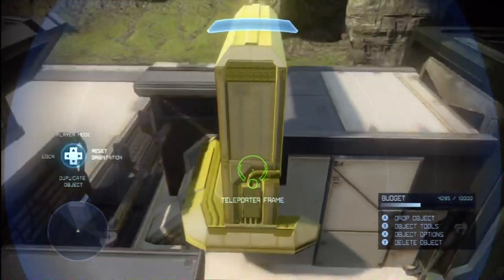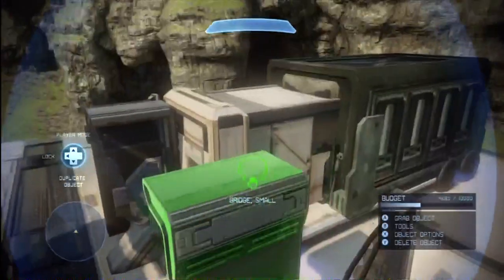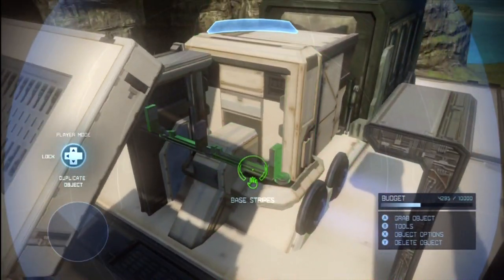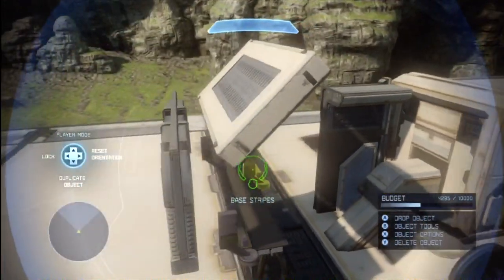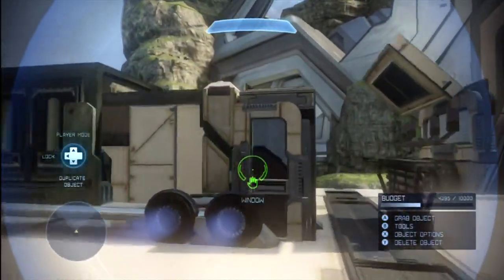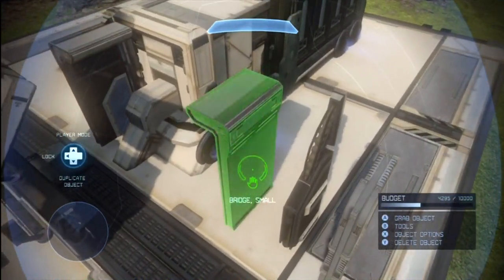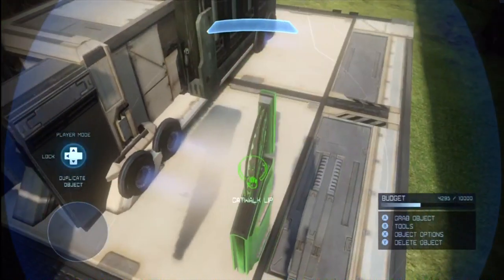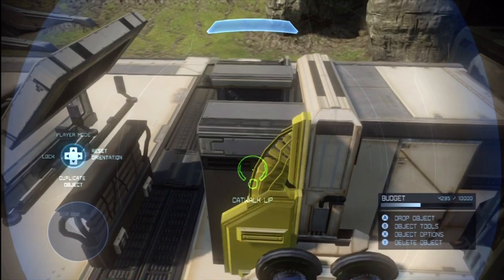He's got a teleporter frame stuck right here to serve as the connection. For the main compartment where the driver will be, you're going to put together a whole variety of pieces. So looking from the side, this is what it would look like completed. The first layer is a bridge small. He puts this right here, followed up by a catwalk up lip — that's from the ravine specific section. Then he goes ahead and puts a window right here.